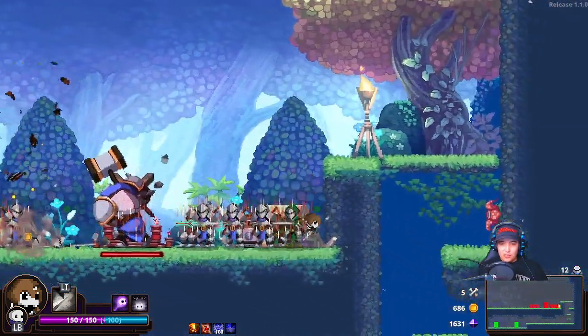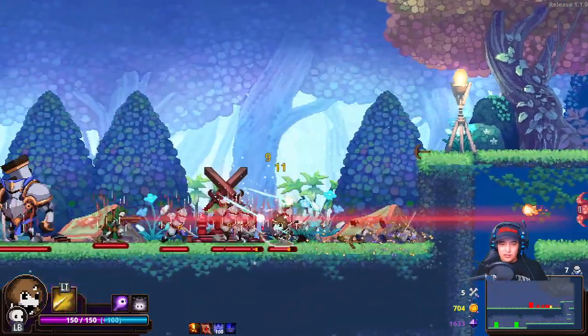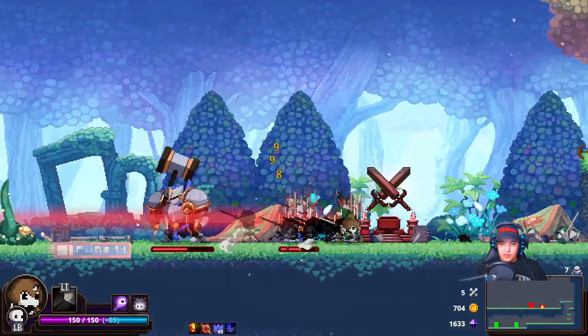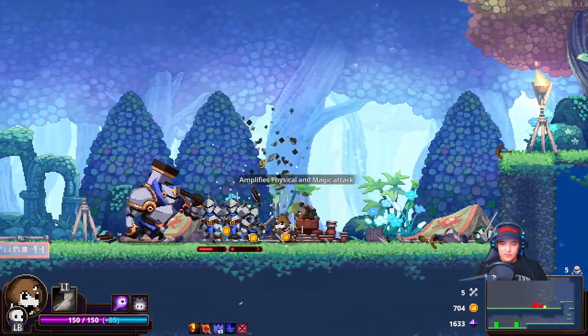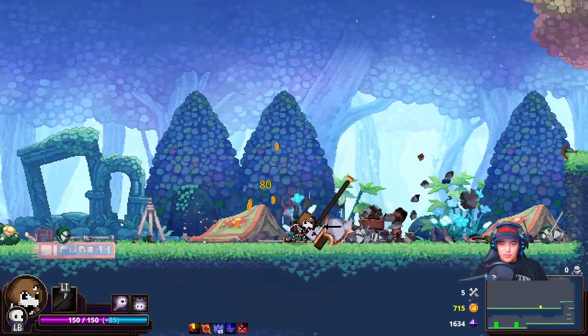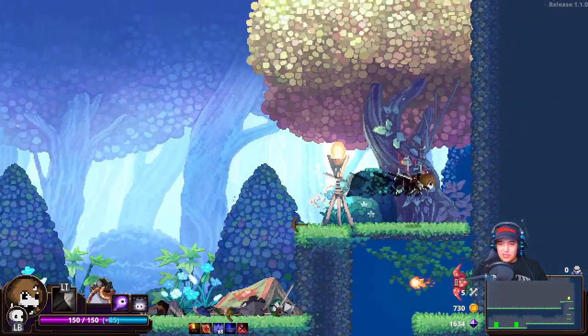There is a big boy over here, but he doesn't bother me too bad. The hunter — oh god. We just lost 15 HP there to one hit. Dang, you Skull the Hero Slayer. That's why it's important to build defensive items sometimes, I think.